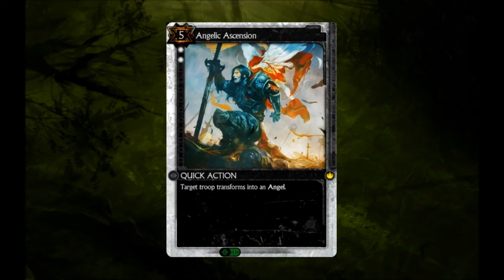MSB here and welcome to another card breakdown. Today we'll be looking at Angelic Ascension. Angelic Ascension is a PvP quick action with a 5 cost and 2 diamond threshold.